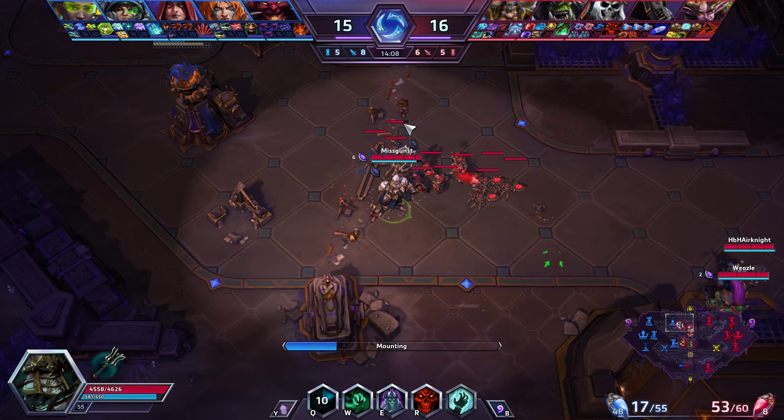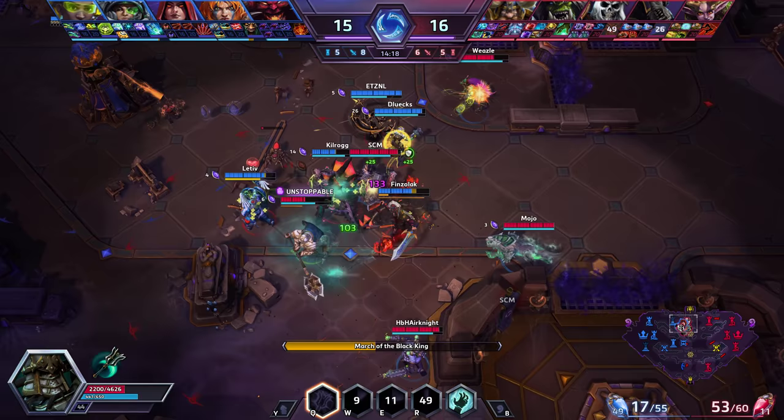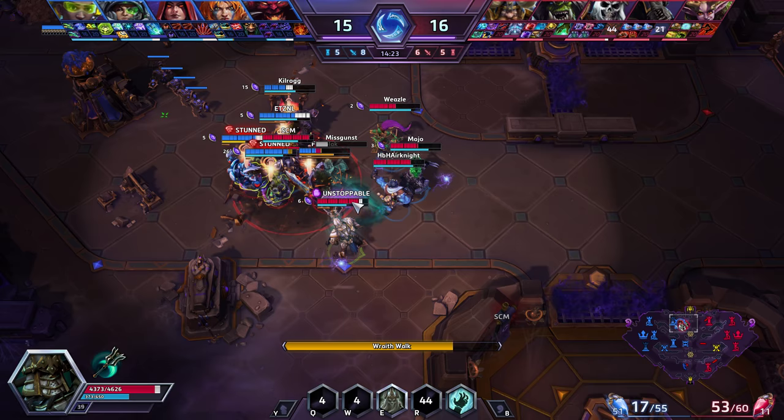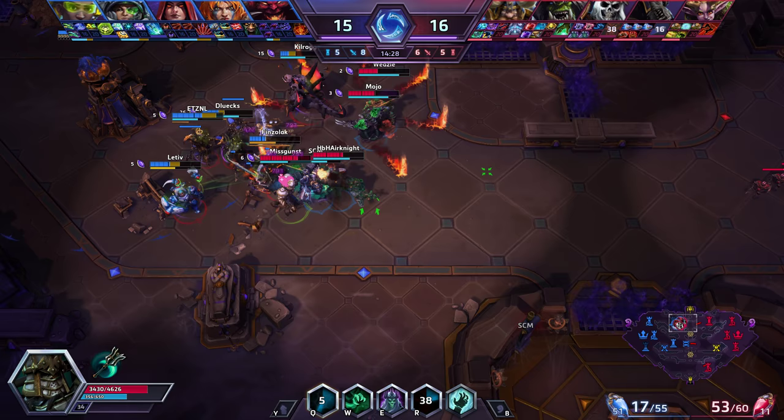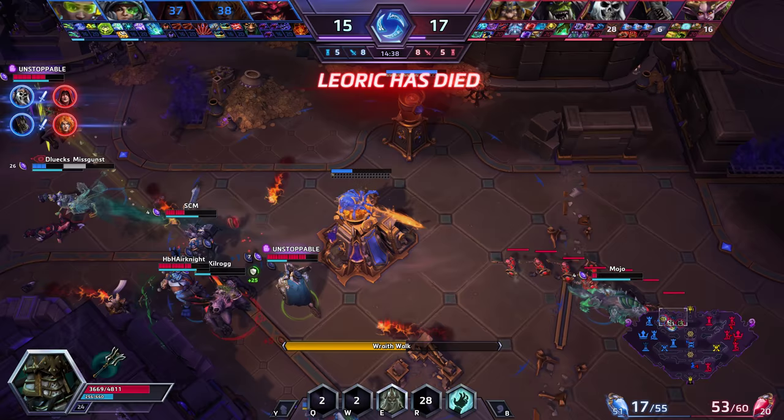This is pretty perfect — they engaged into us so I can Wraith Walk right away. I hit the Q on a couple of them which means I have another Wraith Walk up immediately. All of them have reduced damage. Wraith Walk in, Q, another Wraith Walk, Wraith Walk again. We kill almost all of them except Morales who got away somehow.